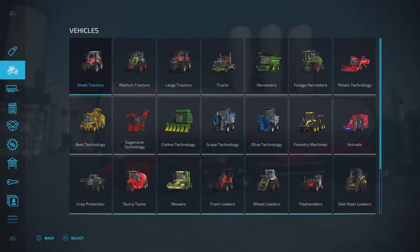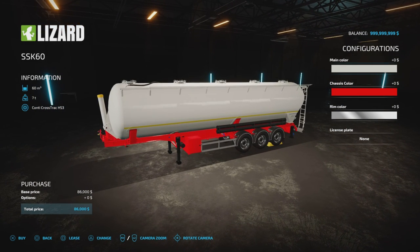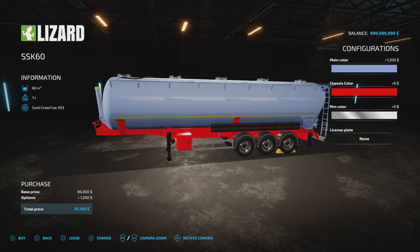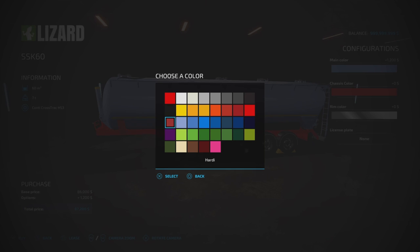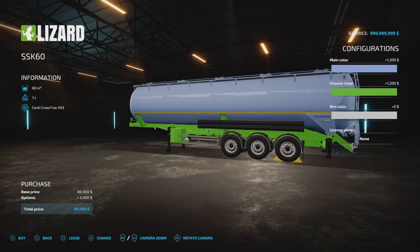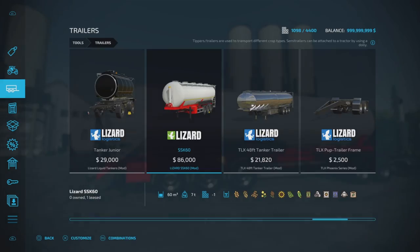The trailer is found under trailers at 86,000 to buy, slot count comes down to one. It takes sugar, flour, salt, lime, solid fertilizer, and most main crop types — corn, soybean, sunflower, and more. We can change the main color across various palettes, chassis color, and rim color — chrome, metallic gray, or the full palette. There's a license plate option as well. Let's jump in the lorry.